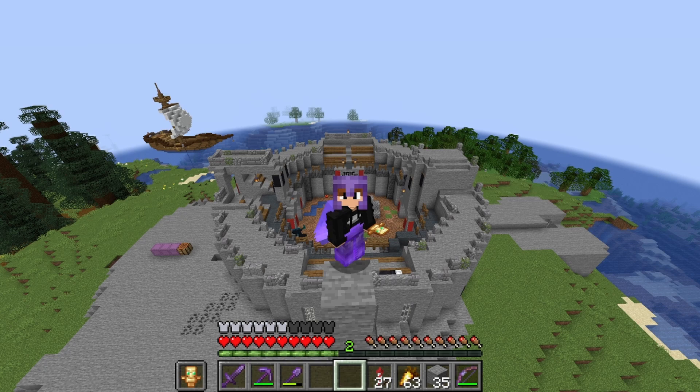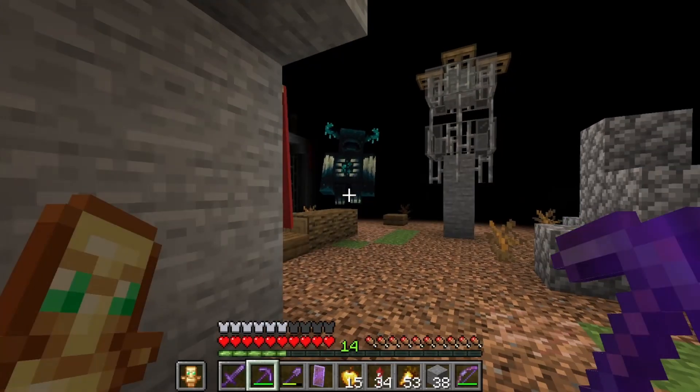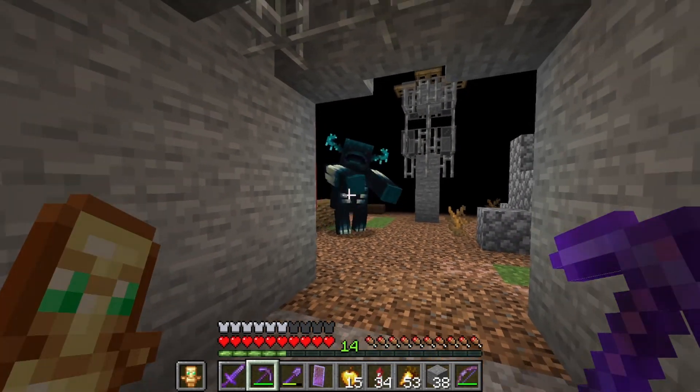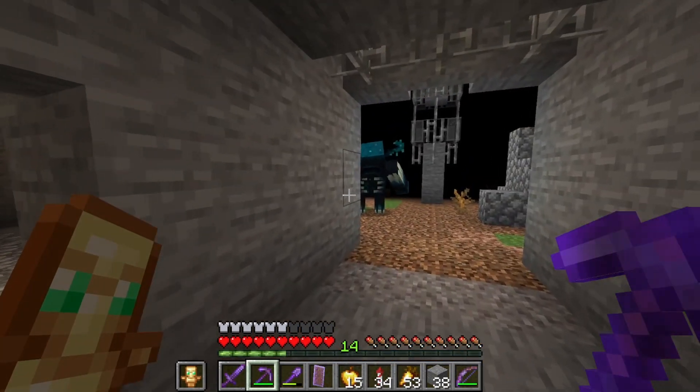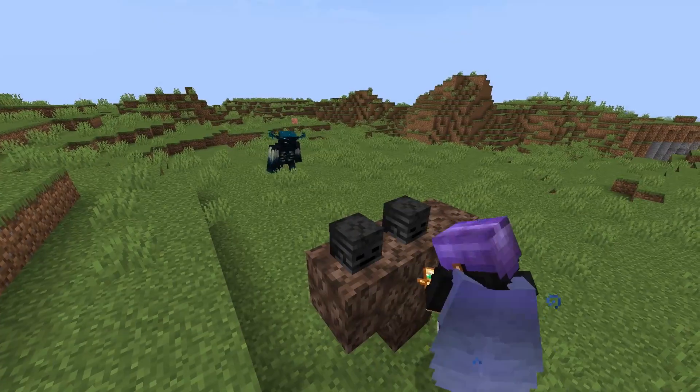This means now we're gonna find out if it can also beat the wither. I quickly got three wither skulls and floated the warden away from my arena, because the wither would absolutely destroy it. Okay, come on. There we go. And then I summoned the wither.